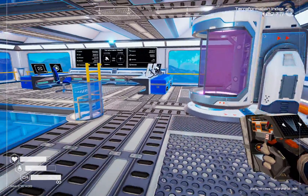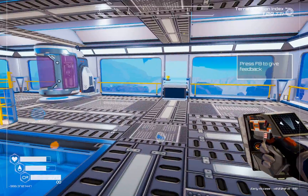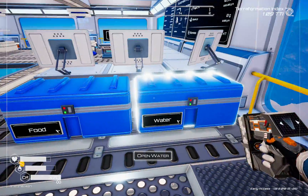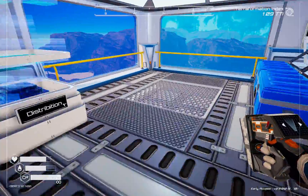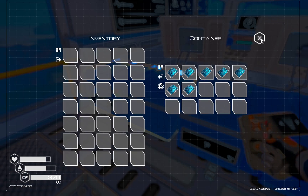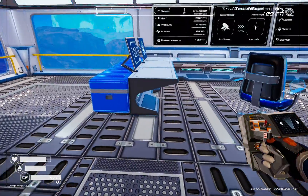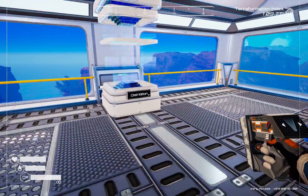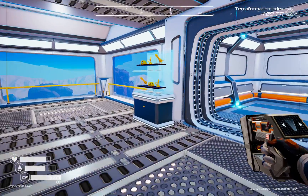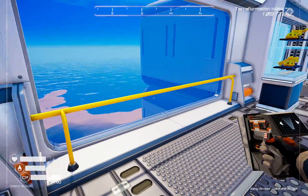I've finished transferring everything up here, laid out a bit differently from before. We've got a teleporter over here, food and water here, spare chips there since we've unlocked as many as we can, a spare chest just to make it all look even, and our trophies — statues, effigies, whatever they're called. Still got a few more of those to find.